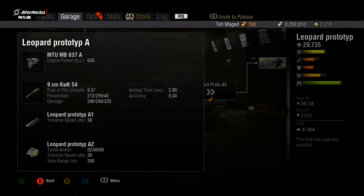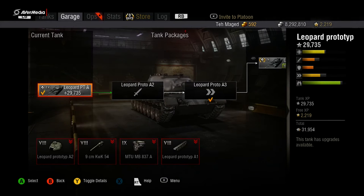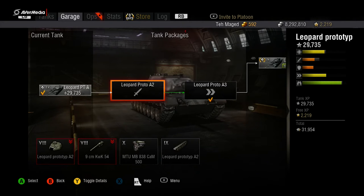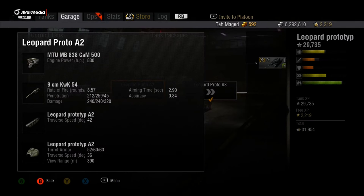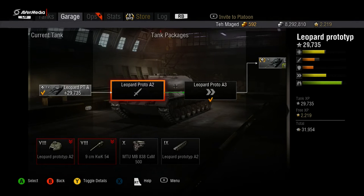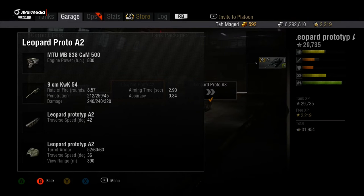Stock, the Leopard Prototype A comes with a 630 horsepower engine, the 90mm KwK 54, 8.57 rounds a minute, 212 penetration, 240 average damage, 2.90 aim time, 0.34 accuracy, and tracks giving 38 traverse. The turret gives 52mm frontal armor, 60 on the sides, 36 traverse, and 390 meters view range. The next package upgrades the tracks and engine to 830 horsepower with 42 traverse.